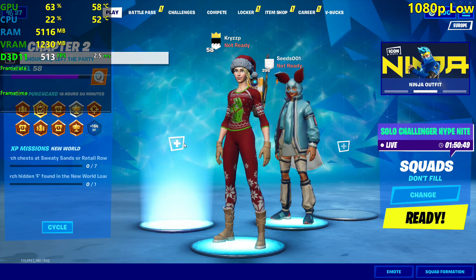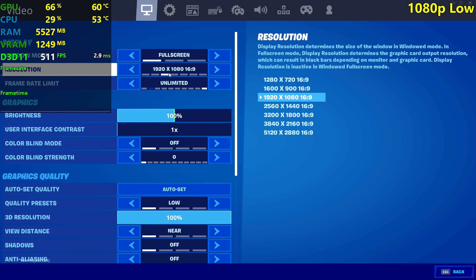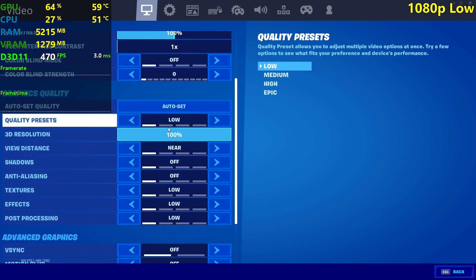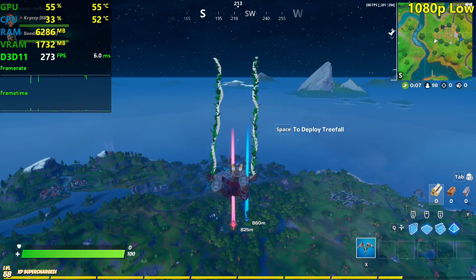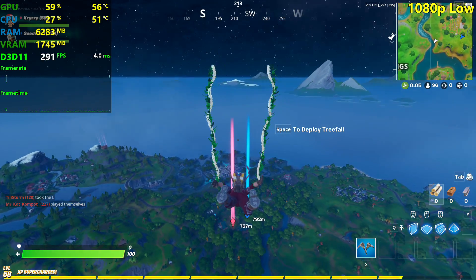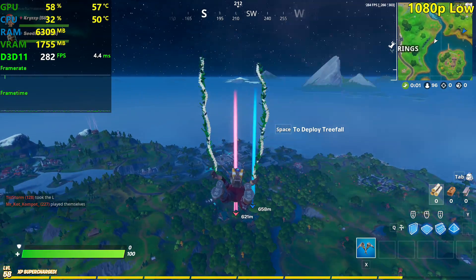I'm going to be testing this 5700 XT today at 1080p: low competitive — which is low with epic view distance — medium, medium with no shadows, high, high with no shadows, and epic and epic with no shadows. I'm running it in DirectX 11. I'm expecting the 5700 XT to be bottlenecked by the Ryzen 7 3700X because we're probably going to hit around 300 fps at these settings.